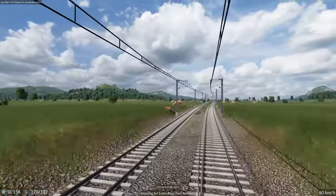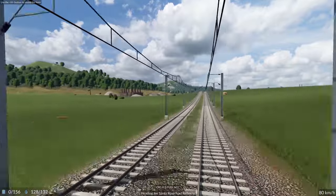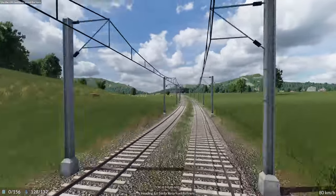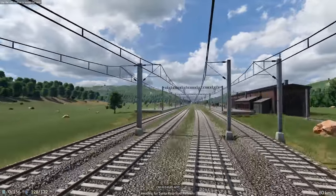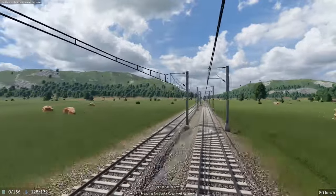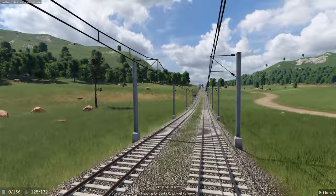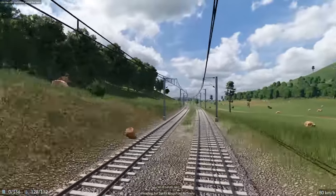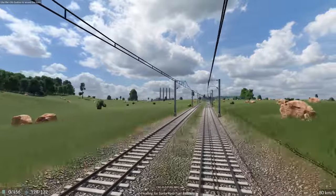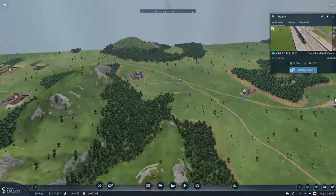Look at that. I hate the catenaries, but it is what it is. I really wish they would make a third track that works for electricity — I think that would be much much nicer; it wouldn't ruin the views the way the catenaries do. A little bumpy track here — that's okay. I need to set the Santa Rosa trucks to wait for a full load as well — there's no point in them going anywhere without a load.